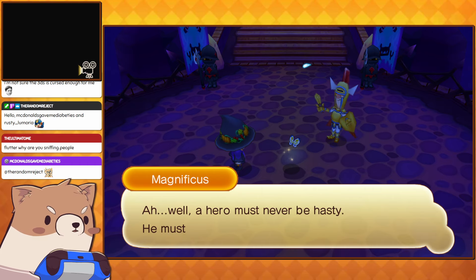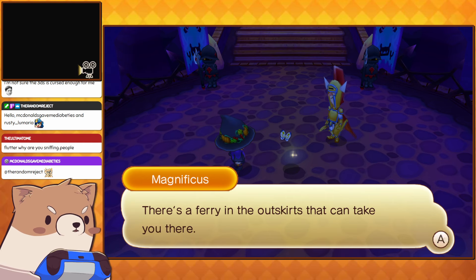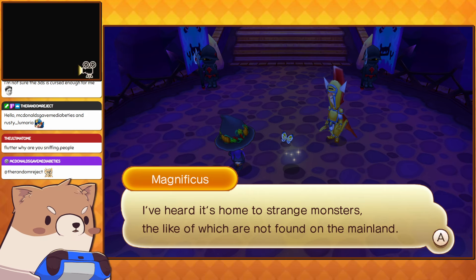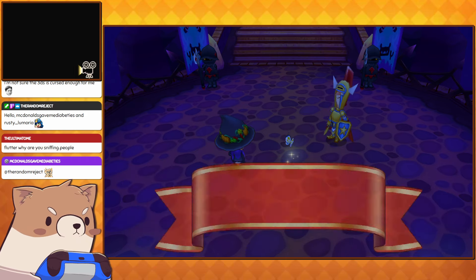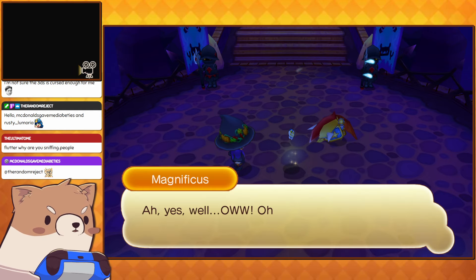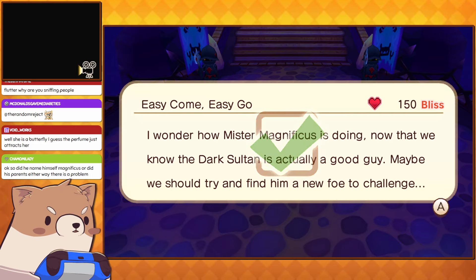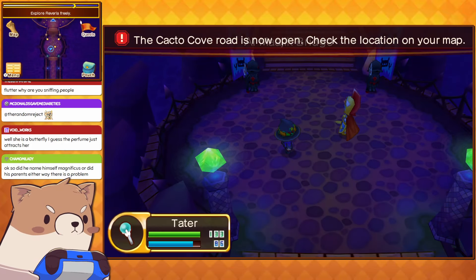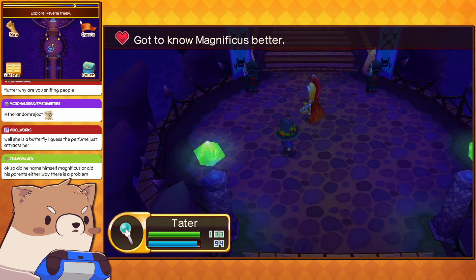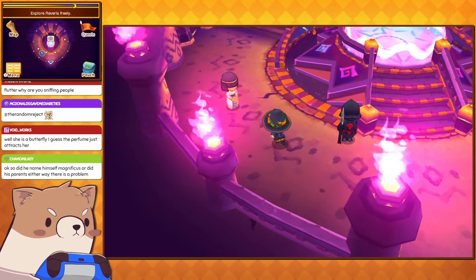'So are you gonna go after Damon now?' 'A hero must never be hasty — he must wait for the right moment to strike. By the way, have you two heard of Cacto Cove? There's a fairy in the outskirts that can take you there. I've heard it's home to strange monsters the likes of which were not found on the mainland. We should investigate it together.' So he's a new party member. But he fakes an ankle injury to get out of going immediately. Does he name himself Magnificus, or did his parents? I'm assuming he named himself that — it seems like something he would do.